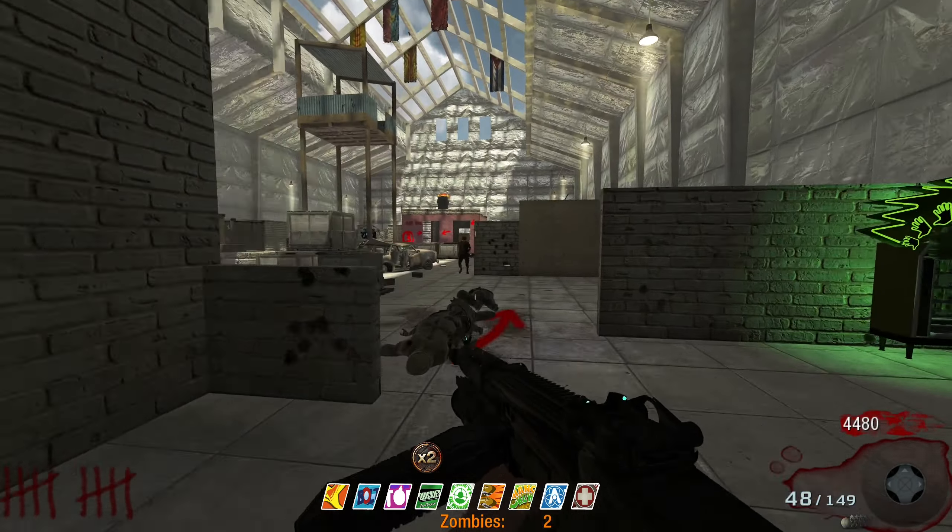We're not gonna grab the nuke because I need points. Now we've got frozen zombies too. The plan is to start saving for the ending — there's a Vulc on the wall and an NV4 on the other side. We'll just keep buying ammo for those until we have enough for the 50 grand ending.